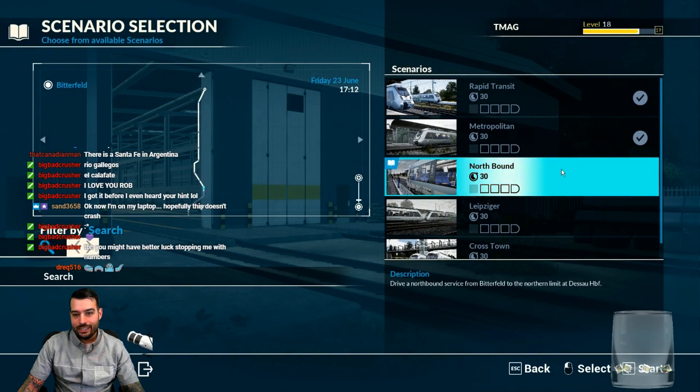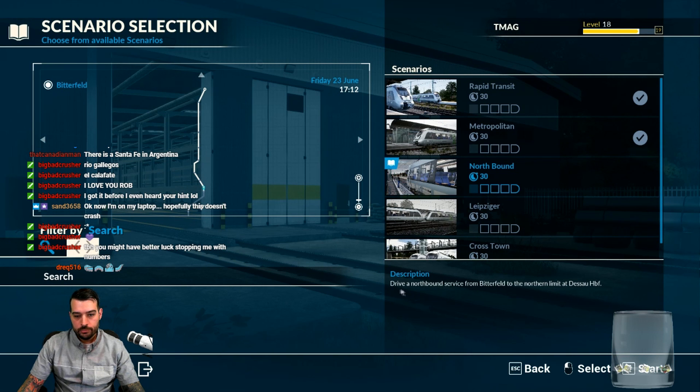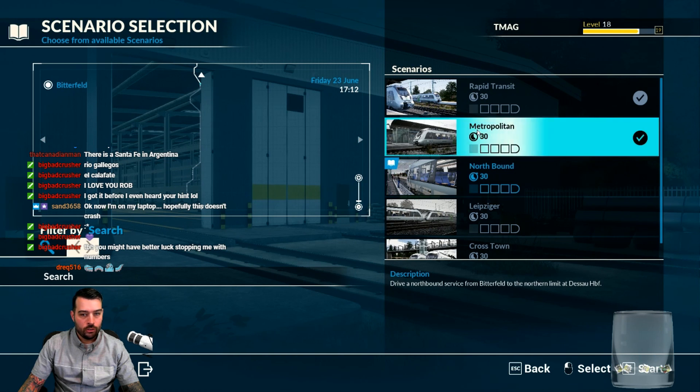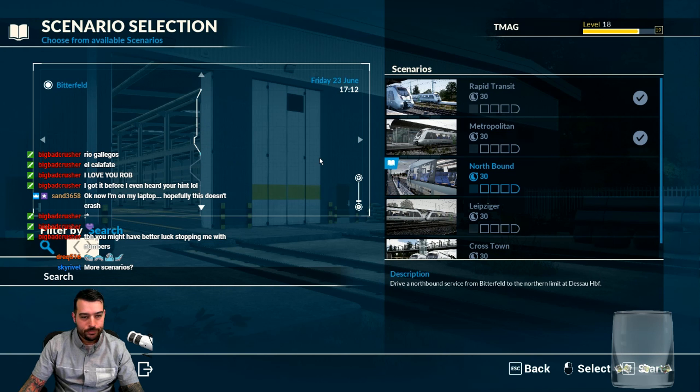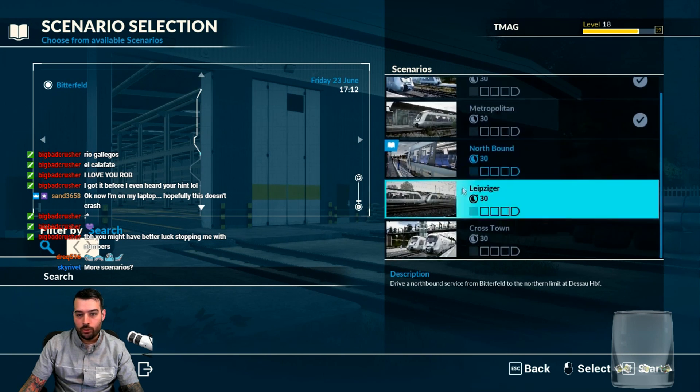Let's get into Rapid Transit and go to scenarios. The scenario we're doing right now is called Northbound — drive a northbound service from Bitterfeld to the northern limit of Dessau HBF. I know I'm butchering that name. It's part of the route I haven't played. Rapid Transit covered basically the very beginning to right outside the underground stations; Metropolitan was southbound from there. Now we're heading northbound on a section I haven't done yet.